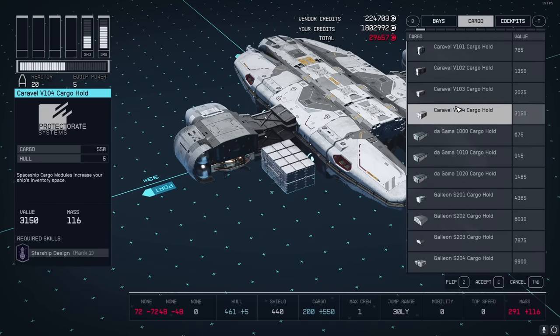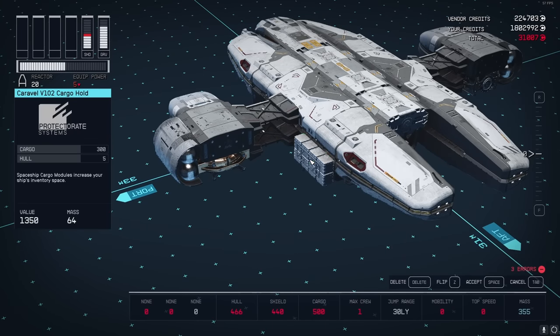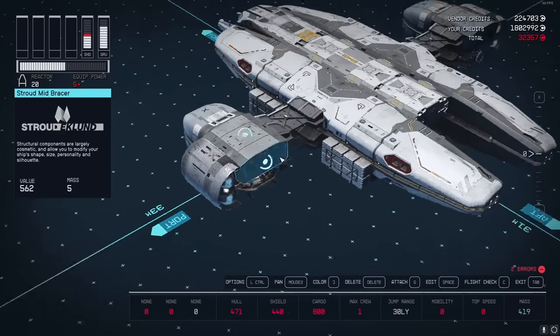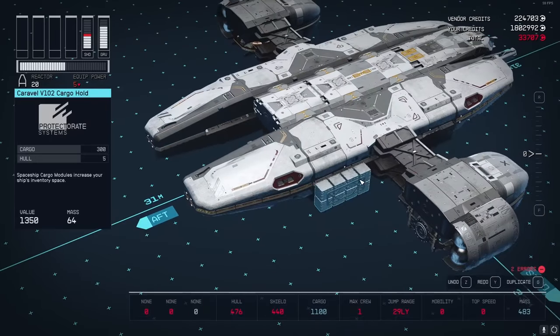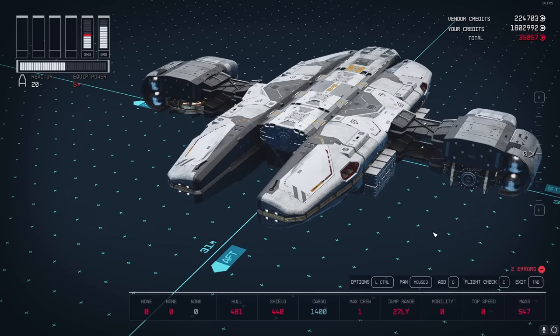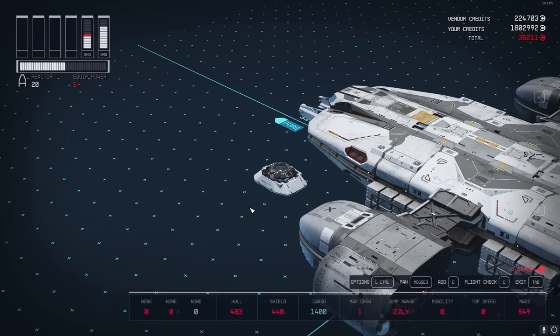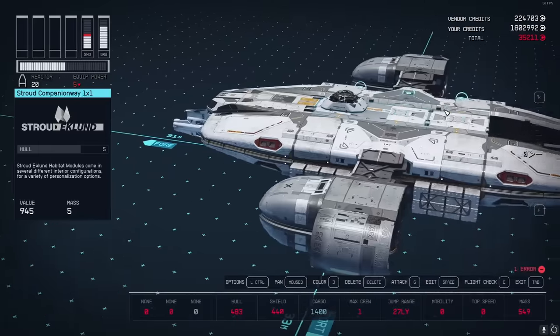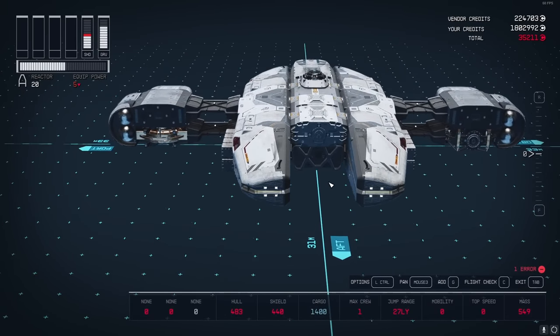Go to the Cargo tab and look for the Caravelle V102 cargo hold - they look nice on this ship. Stick them on the sides; it's a perfect spot, and do the same on the other side. Now we have 1,400 cargo space. Then go to the Dockers, take the Kinect Pro docker top and put that on. Now it's finally time to put on some engines.